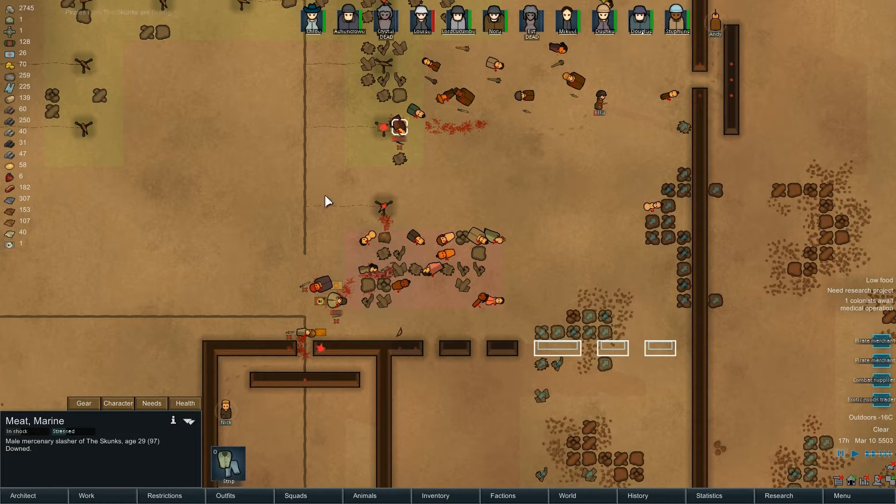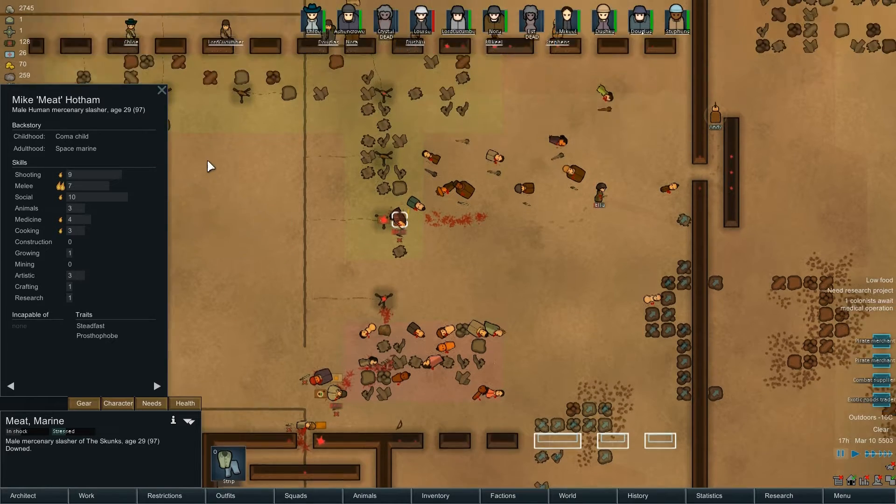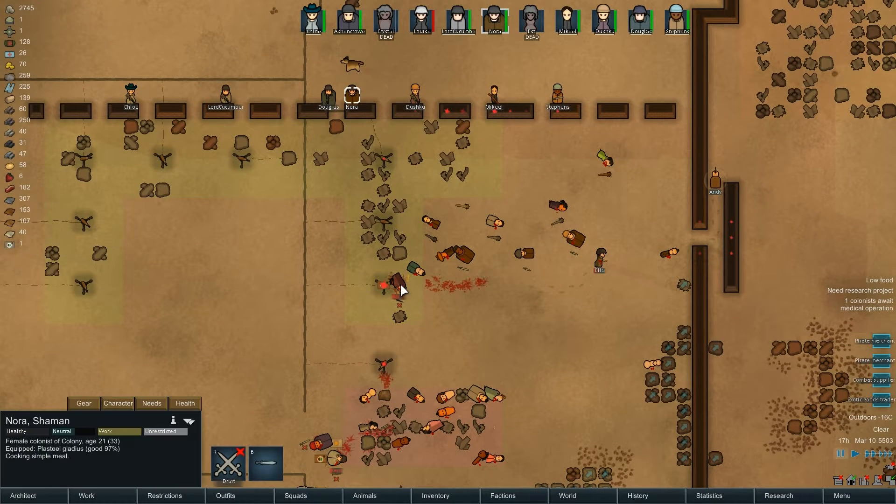It looks like two people we can potentially take on board - Steadfast and Prosphothobe. He said he was 97 - chronological age 97, but biological age 29. That's weird. How can you be two different ages?